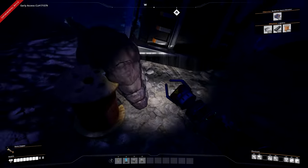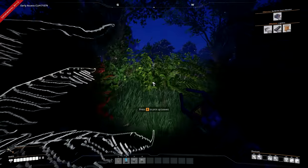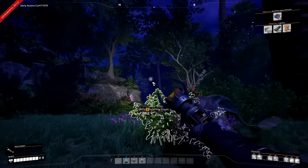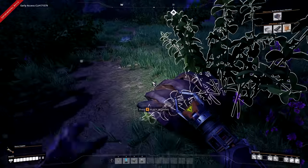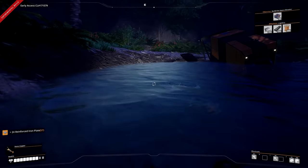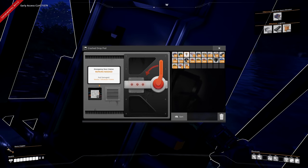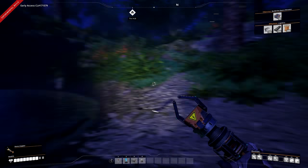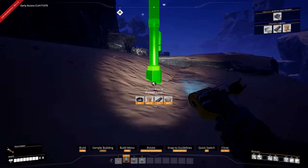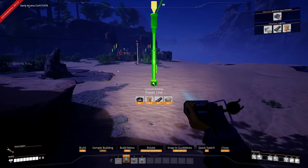Now I can pick up items around here - loads of freebies. I don't think we can grab this hard drive yet because we need modular frames, so we'll visit this later. Now I can continue making power poles so I can start automating copper wire.